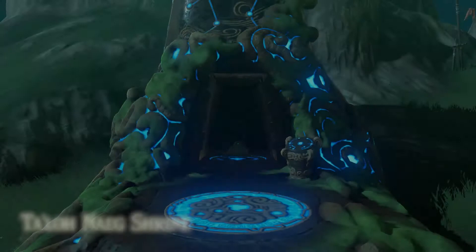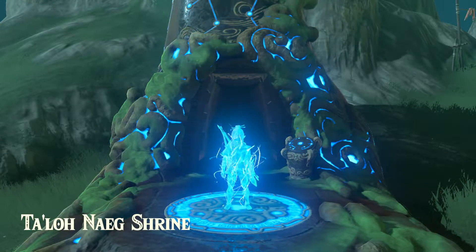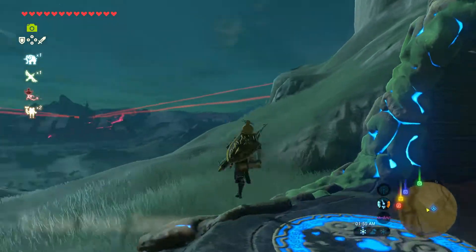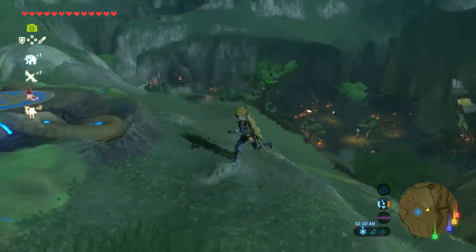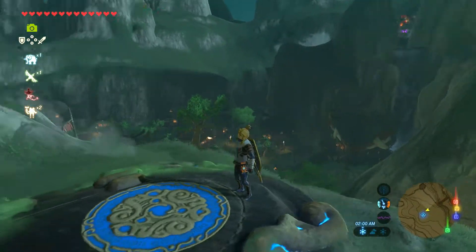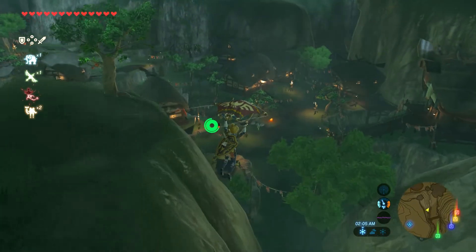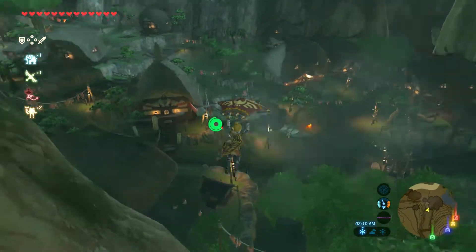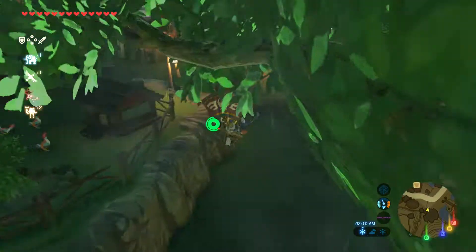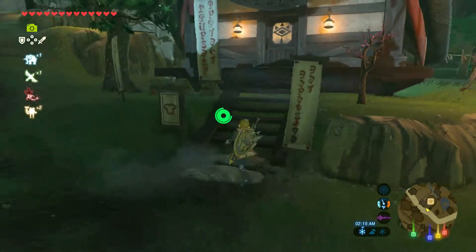Okay, looks like I'm in. So as you can see, I teleported to Tal Nah Shrine. Then you want to turn to the left and you'll see Kakariko Village. Paraglide your way down there and then drop down. Take a left and you'll see the Clothes Shop.